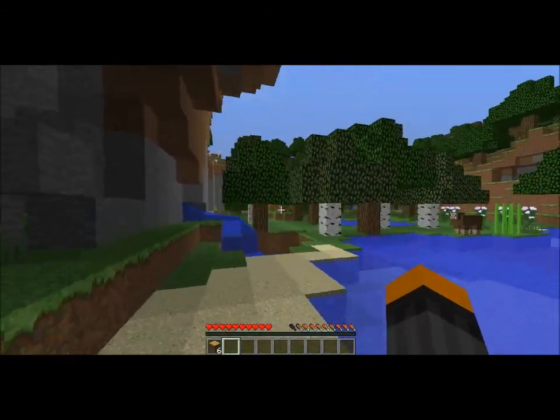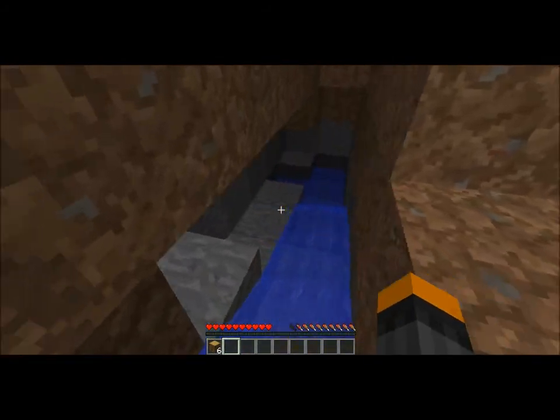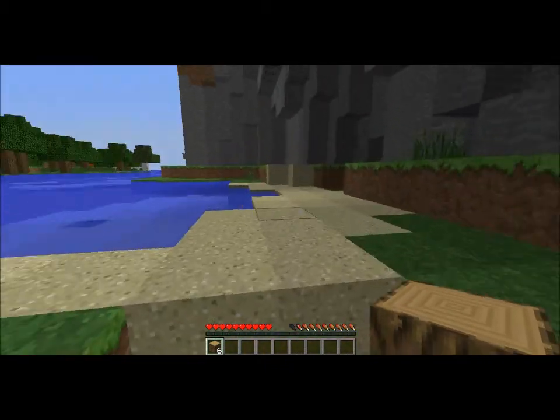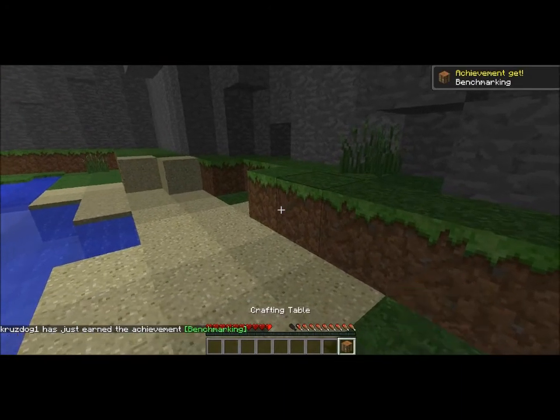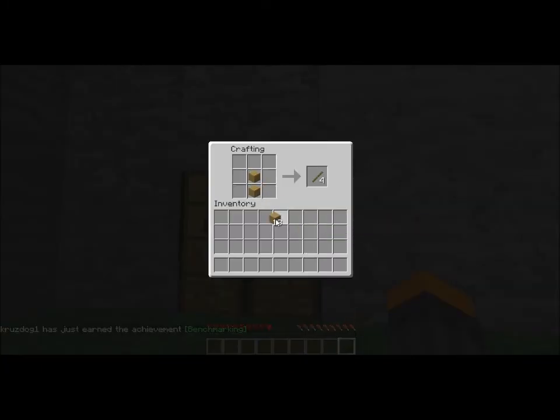This looks really cool — I might actually build a house under here or even in the cave. Let's turn some of this wood into planks and create a crafting table. Right, crafting table can go on the wall — let's make a pickaxe, the most essential tool.